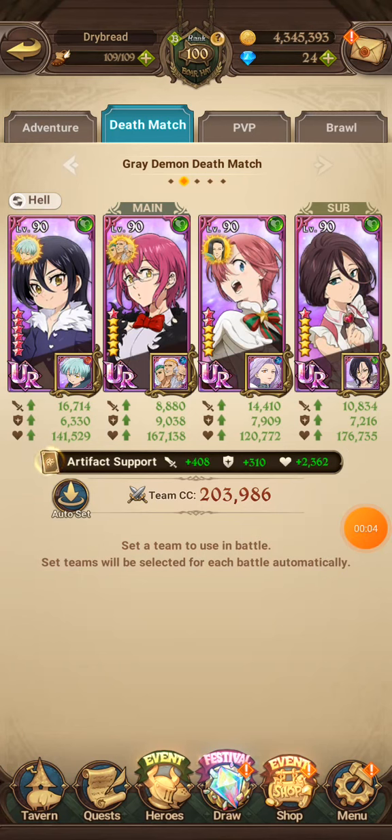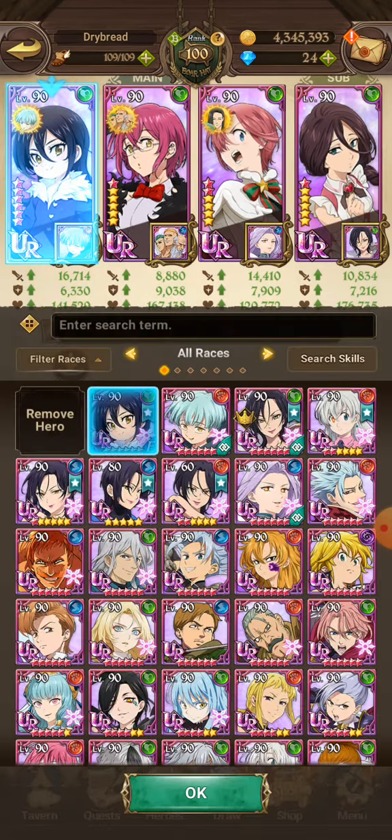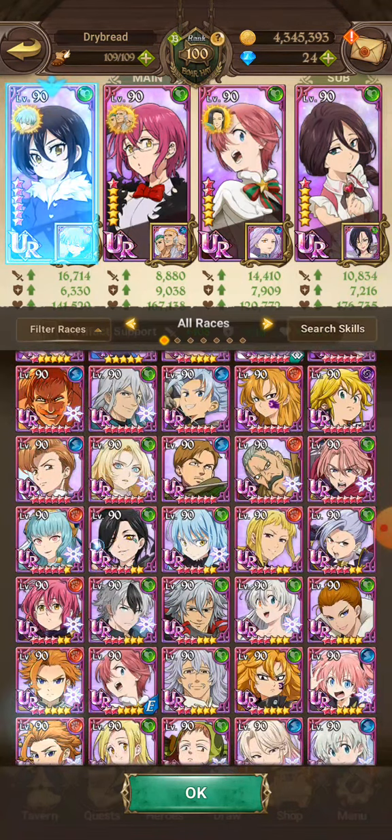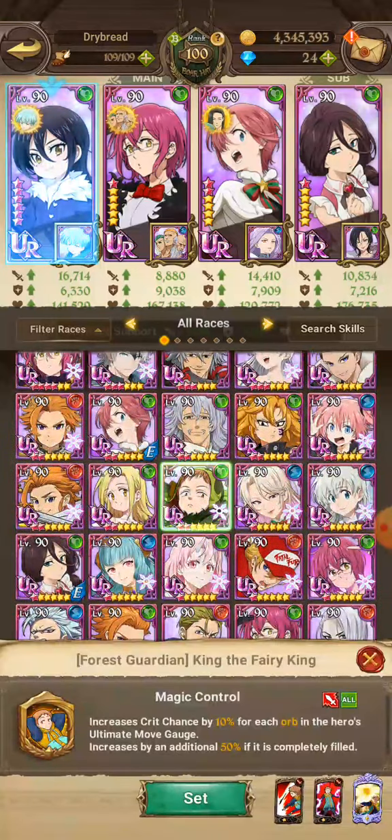I'm back to teach what characters to use for the Gray Demon deathmatch boss battle. This is my team right here: Lolly Merlin, Green Gowther, Green Liz, and Green Zaneri. For replacements, if you don't have Lolly Merlin, you can use Green King.